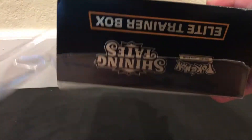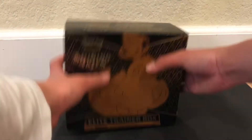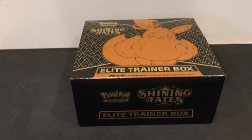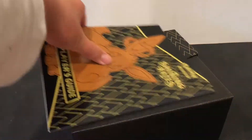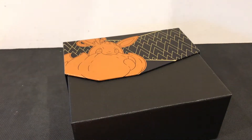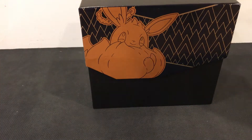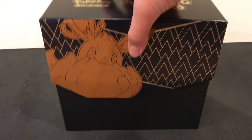I haven't opened an ETB in a while, so this is actually really nice. Let's bring it closer so you can get a look. I'm taking off the sleeve and we have the booklet, as usual, giving you kind of a look at all the good cards for Shining Fates. And then here is the Elite Trainer Box itself. Let's bring it a bit closer and open it up.